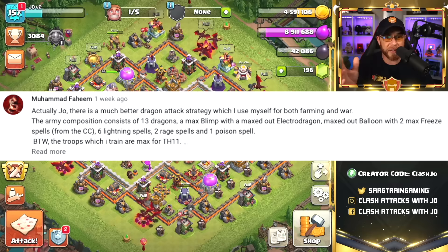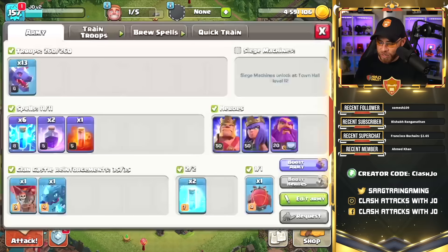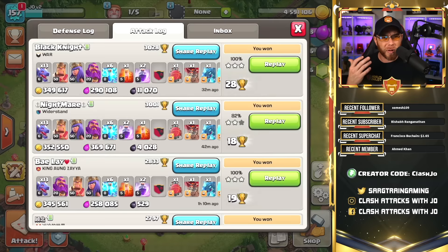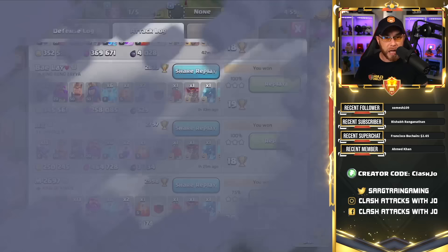The commenter said the army was really easy, and I had to put it into action. Last week, we did cover an amazing army with 11 lightning spells — a very lightning-heavy army — so he said this is a lot better and a lot easier. So this is the army we're using today: 13 dragons — that's a lot of dragons, a lot of elixir — 6 lightning spells, and an electro dragon inside of a Battle Blimp. I've been putting it into action and overall it's worked out very well. We've had a couple of high-percentage 2-stars in testing, but a lot of them are 3-stars, and it's very easy to put into action on a lot of different types of bases.